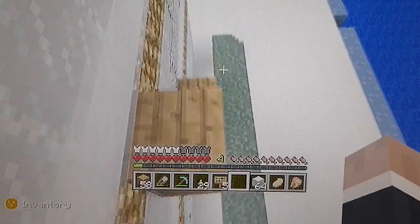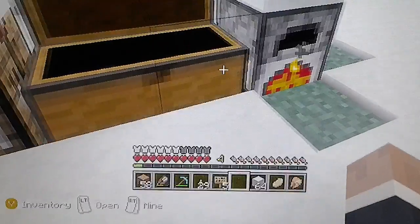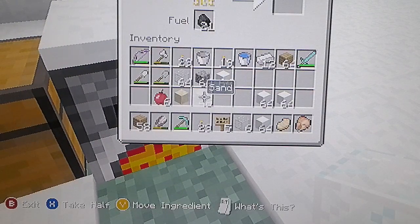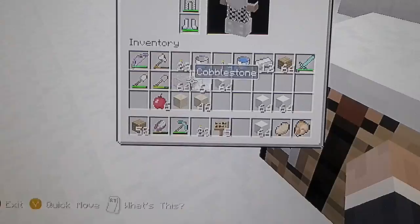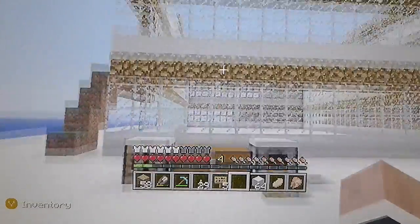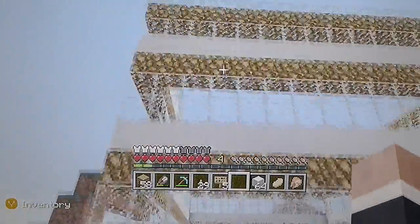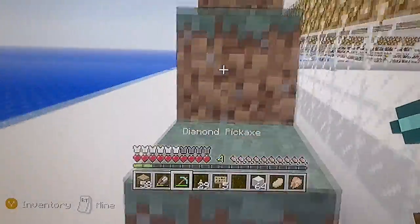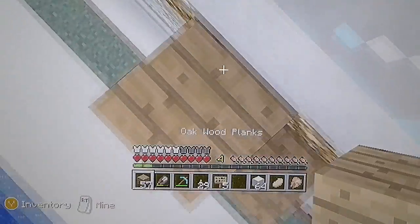It looks like I've run out, so I'm just going to have to go back again. I should probably take everything up with me. I've got most things — just not the sand. Let's put some more of this in there — that'll start smelting. Hang on, why have I just got glass? I don't need glass yet — I need glowstone. I need to go back to the nether. I've done it wrong — it needs to be two glass. I keep forgetting you need double glass, not just one. Oh, I'm so stupid.